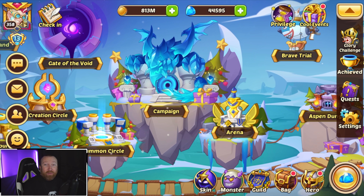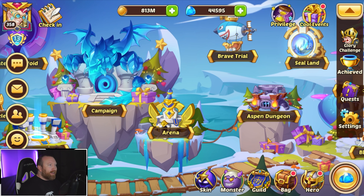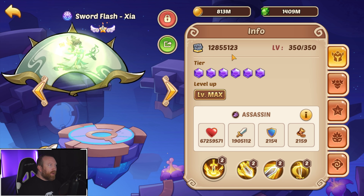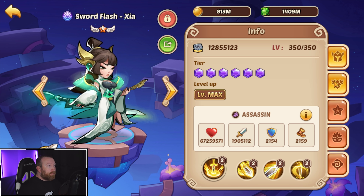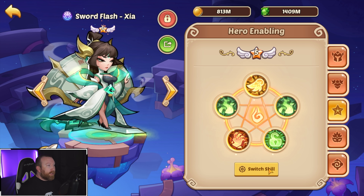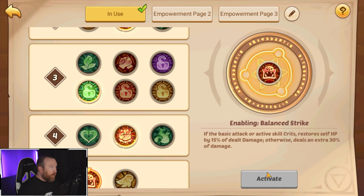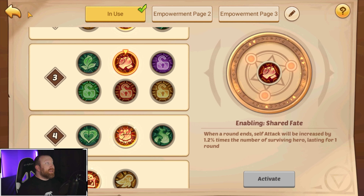What's up guys, Barry Gaming back with some more Idle Heroes. Today I want to test something we haven't really done in a while, and that is our Sword Flash. We haven't had her householder for quite a long time now. She's sitting at base like — if we really set her up the way we want for PvE, she's sitting at a cool 2 million damage. So I want to see how this hero can work out. We're even going to run Shared Fate.